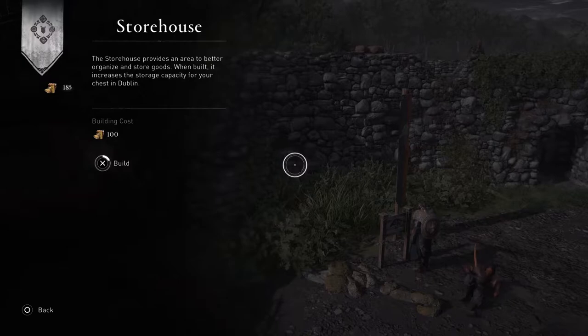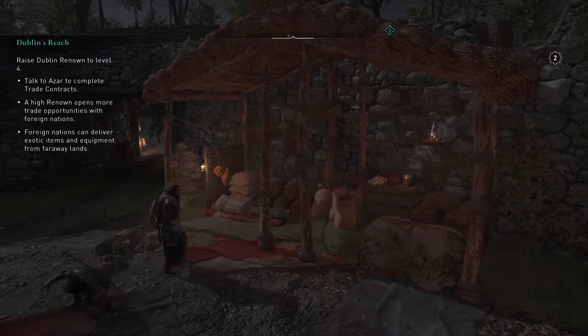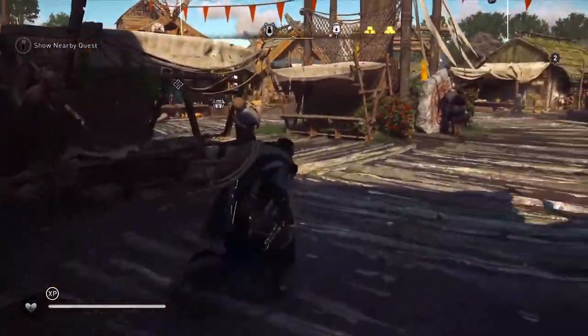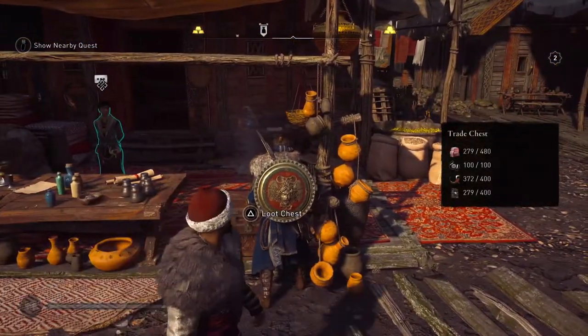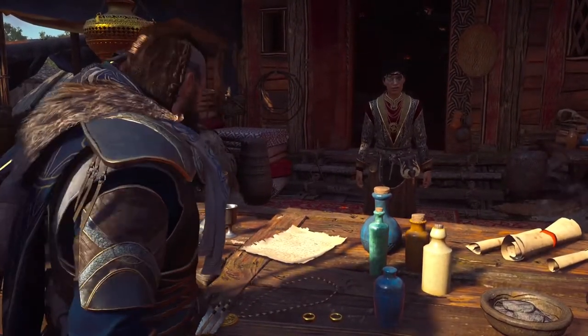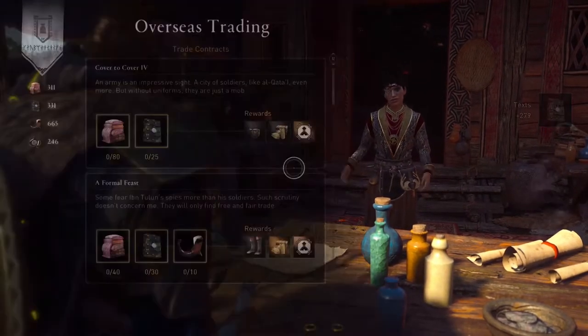The building materials cost 150 for this last storehouse. After spending some time going after wealth, mysteries, or artifacts, the chest will start filling up. We're going all the way back to Dublin to collect the materials from the chest, and then we'll talk to Nazar.